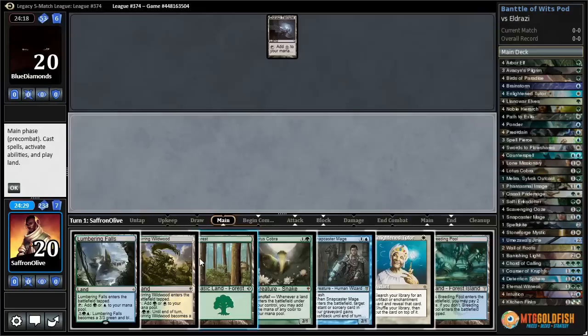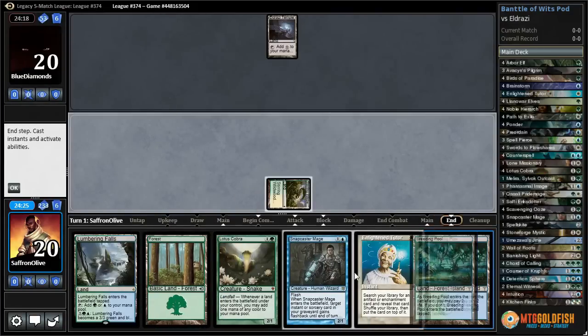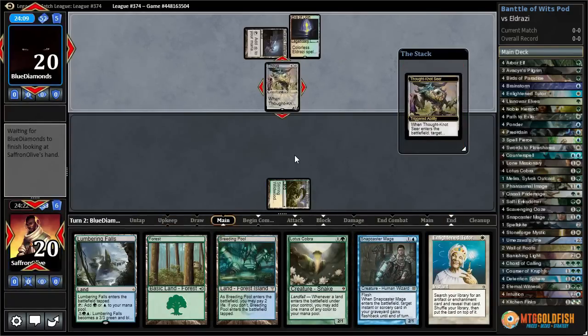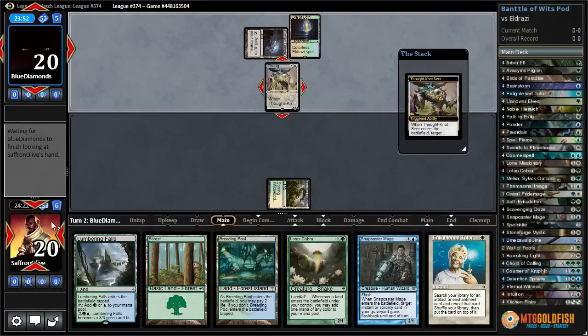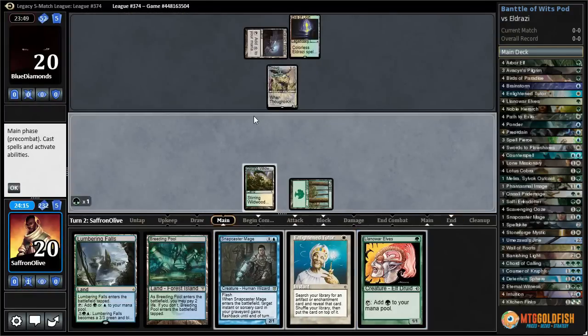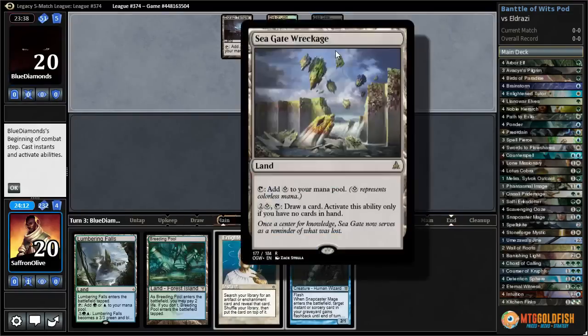It's Eldrazi! Let's play Stirring Wildwood so we can hopefully have access to Enlightened Tutor before it gets Thoughtseized. There's a Thoughtseize — that's a bummer. Maybe they take Lotus Cobra or something. They've gotta realize when you look and see 240 cards in a deck, you know it's Battle of Wits. They leave the Enlightened Tutor.